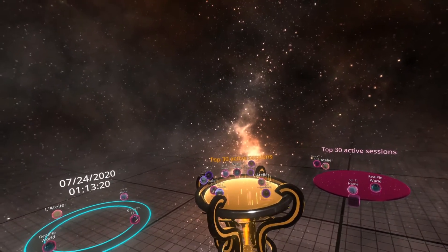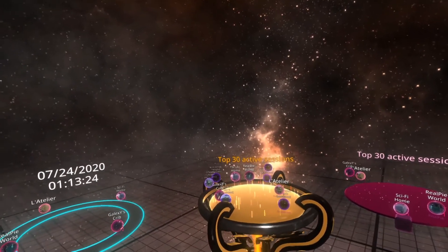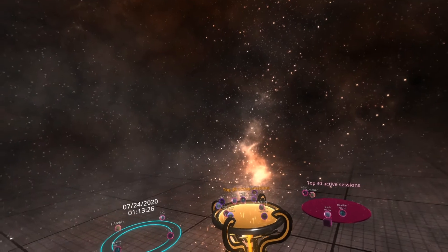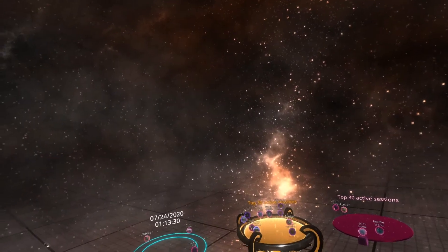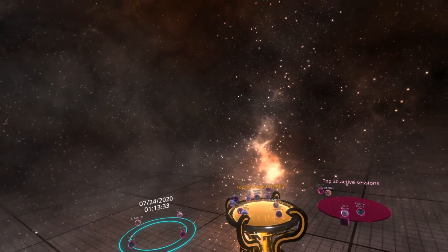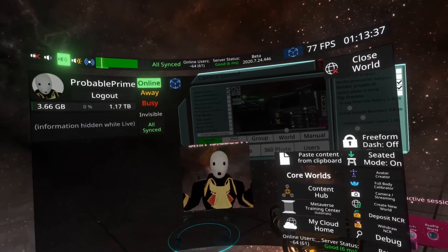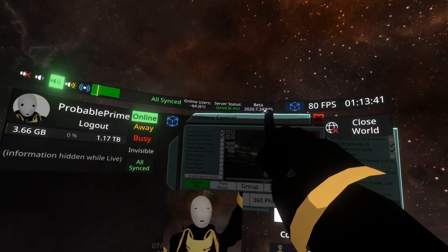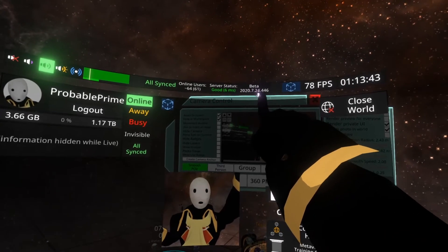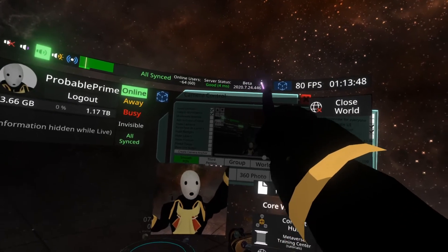Things that can cause these plates to be empty include being on a different version. For example, Neos has just released a new version as of recording this video, so some people are on the old version and some are on the new version. When you're posting in questions and help, please provide that version. You can find it on your hub — if I turn on my private UI and open my dash, you can see at the top middle it says beta 2020.7.24.446. That's the number someone in questions and help will need to help you.